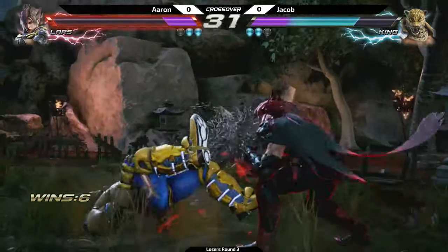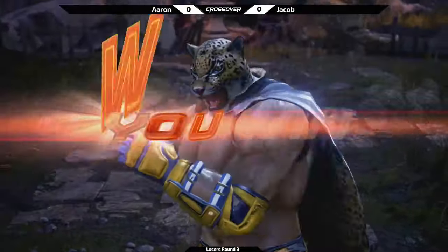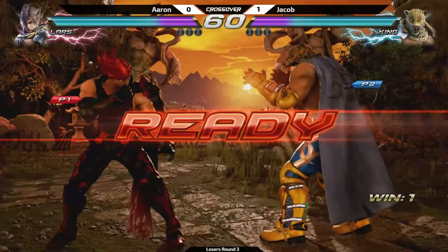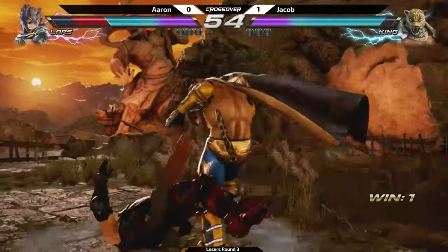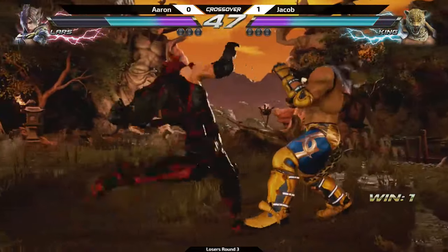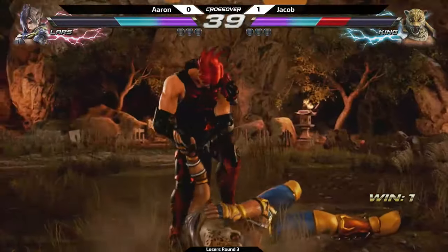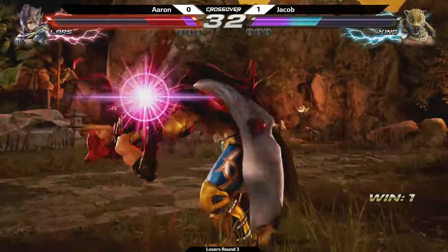King missed scooping his legs up. Tried to go for a mix-up — he thought he was gonna block low, so he tried to get a launch off. One-plus-two break on that throw. One break, if I remember right. This is gonna be it, I think — as long as he doesn't drop the combo. Yep, this is gonna be it.